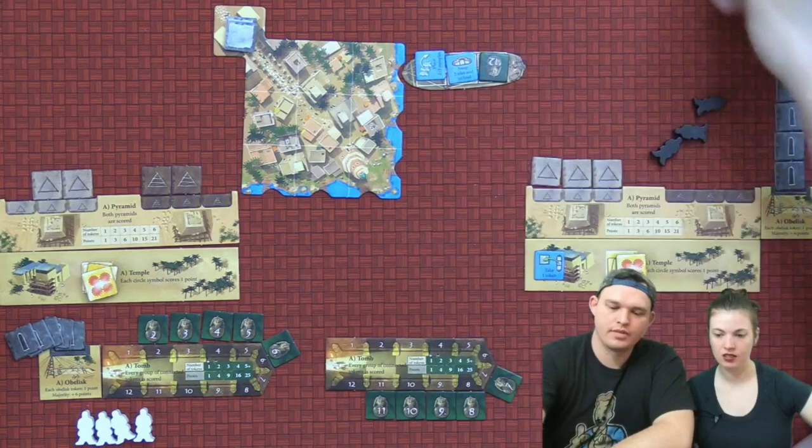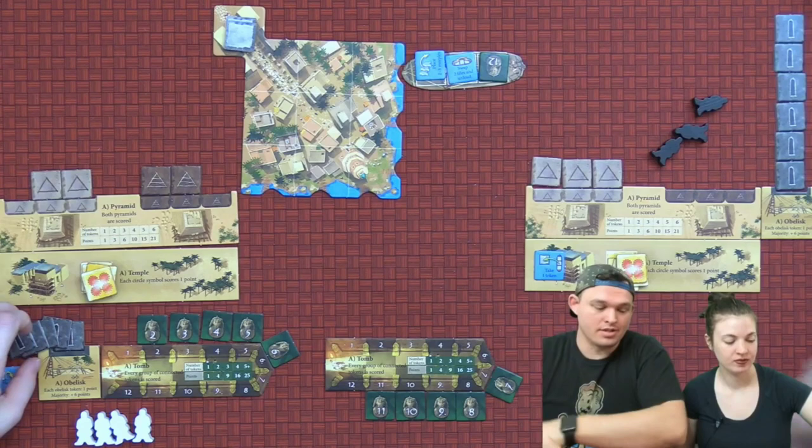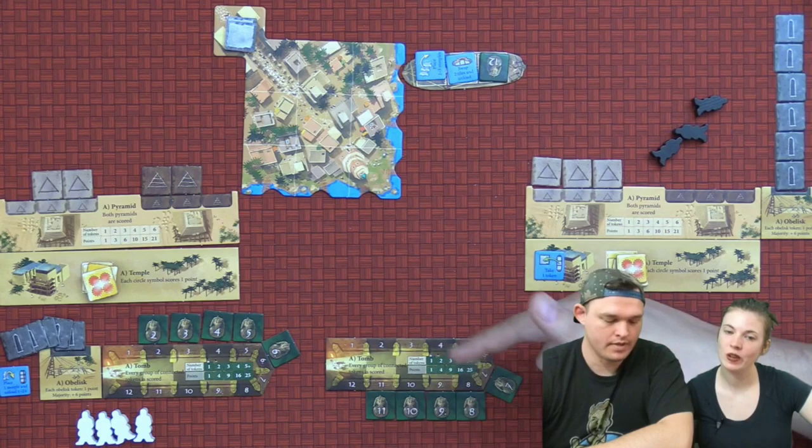Now we're going to tally up our victory points, and the player with the most is the winner. Looking at my board, I have a row of five — seven through eleven — that's 25 points. I have a row of five as well, so 25 here too.